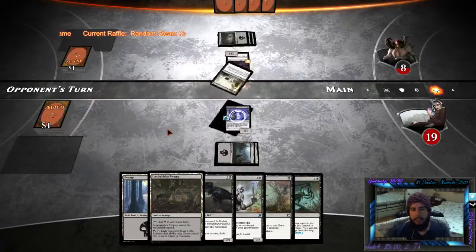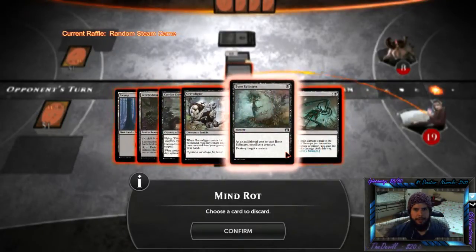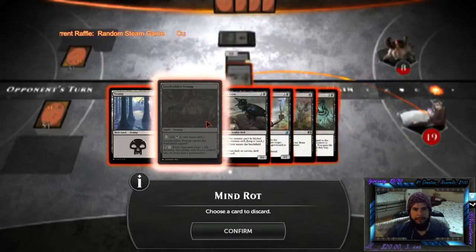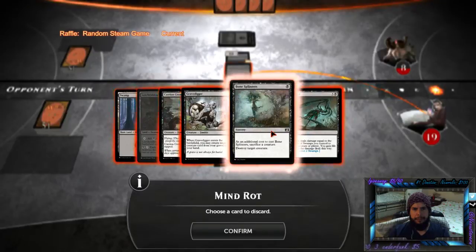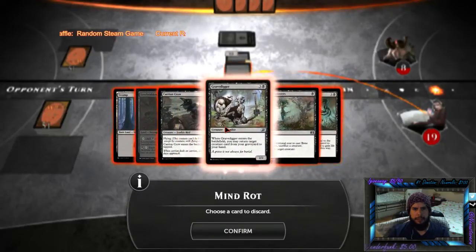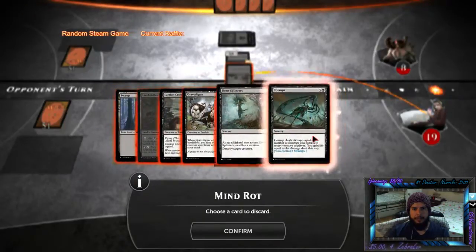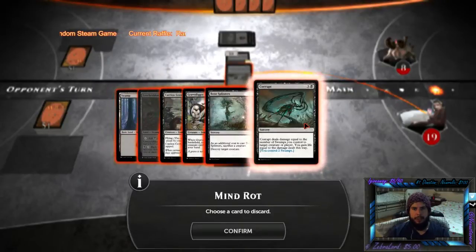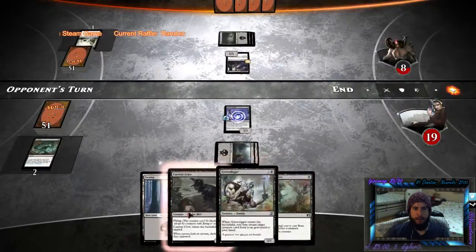He's going to make me discard two cards — this sucks. What are we going to get rid of here? I think I may get rid of one mana. I like these cards too much, though. Maybe Corrupt, just because I don't have the mana for it right now anyway. That won't work for a while.